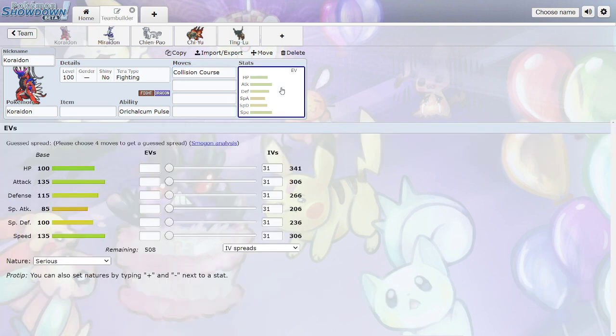Looking at Koraidon's stats: 100 HP, 100 Attack, 115 defenses — obviously an Uber Pokemon so it has great stats — and 135 Speed, which is very good.